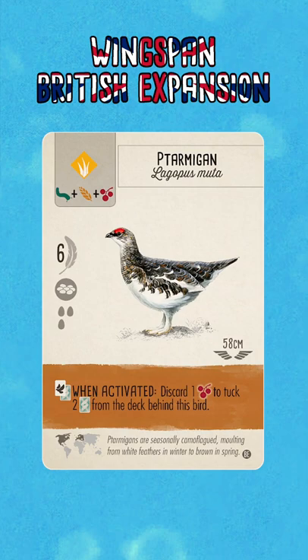Two other birds that I always felt never really had a strong combination were the Cedar Waxwing and the Black-Chinned Hummingbird, which likewise let you gain cherries. So it feels nice to be able to have a bird like this that can form a strong combination with those two.